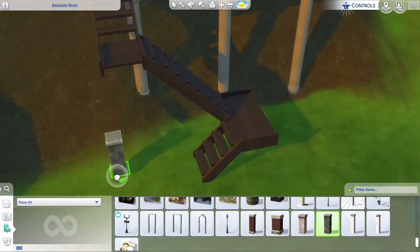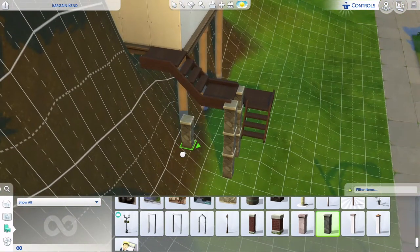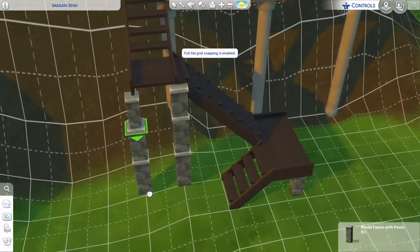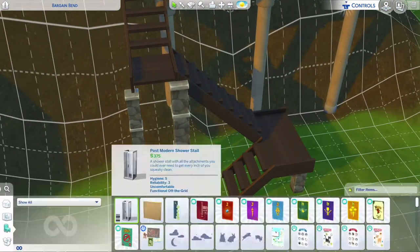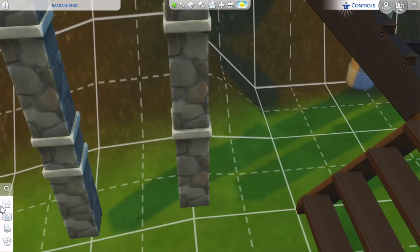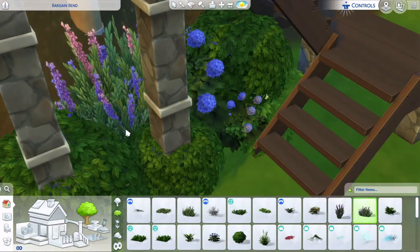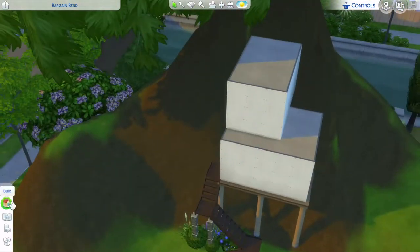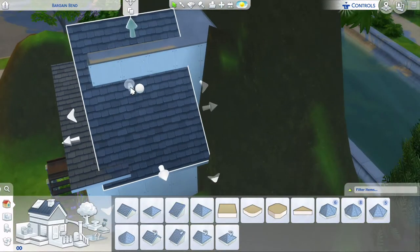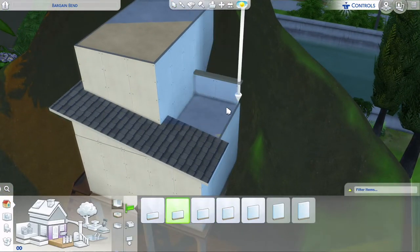I also had debug on for this and move objects on obviously, so if you want to get this off the gallery make sure you put move objects and debug on. I used lots of Island Living in this pack for some reason — I never really find somewhere I can use Island Living, not the Sulani. I really want to do a Sulani build so hopefully you guys like that.